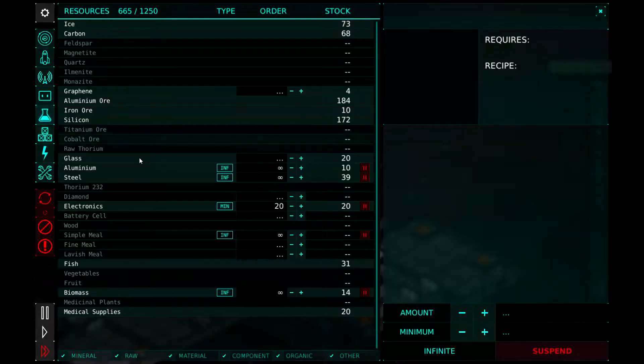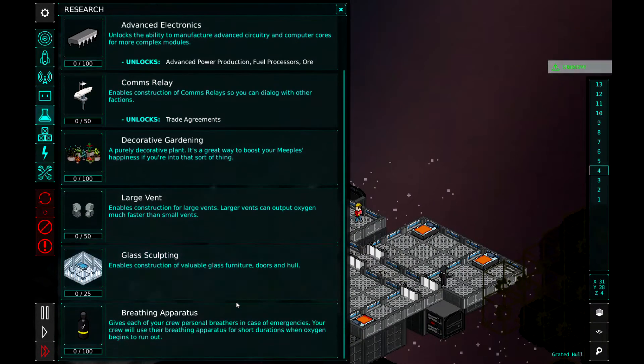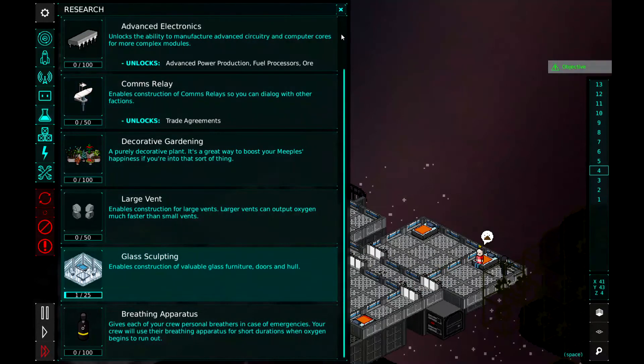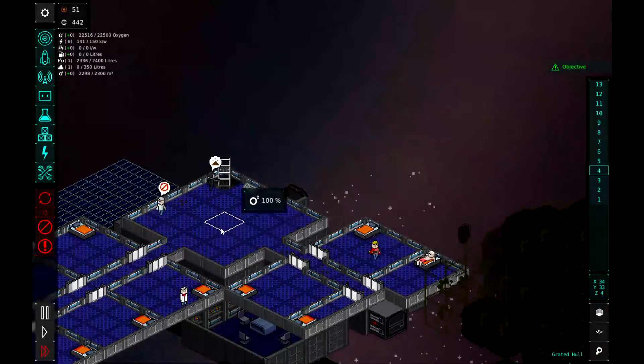We are kind of tight on our resources. Aluminum, we got 10. Steel, we got 39, so we need to make sure we're making a lot of that. So let's pick our next research. I think just because it's quick, let's go ahead and do glass sculpturing. It's only 25 research points. Our objective is research fuel processing and shuttle manufacturing to build your first ship, so we will eventually get to that.